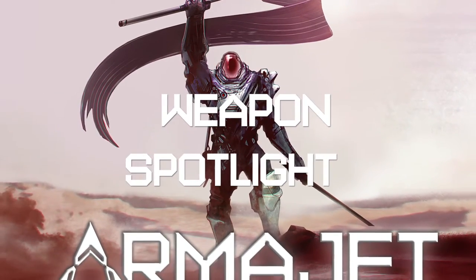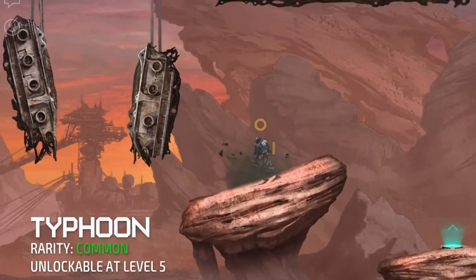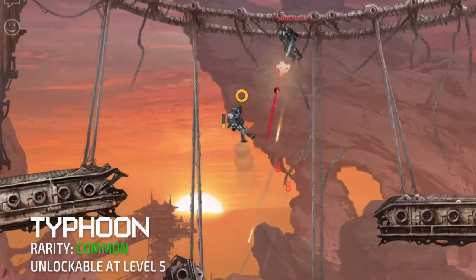Hey, this is Yubikiri here, and welcome to the Armourjet Weapon Spotlight. Today we will be looking at the Typhoon, an automatic submachine gun. The Typhoon is unlockable at level 5, and one of the first SMGs in the game.